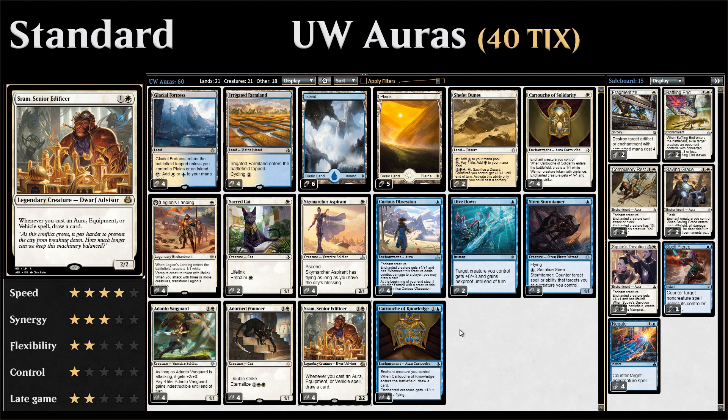Friendly Friday is a weekly series where we take a look at budget standard or modern decks. This week we're taking a look at blue-white auras in standard — a deck that's trying to stack a whole bunch of auras on the same creature and ride it to victory. We have a lot of ways to protect that one creature since we're going all-in, and some ways to draw extra cards and give our creatures evasion.